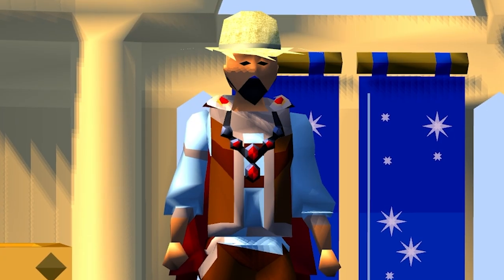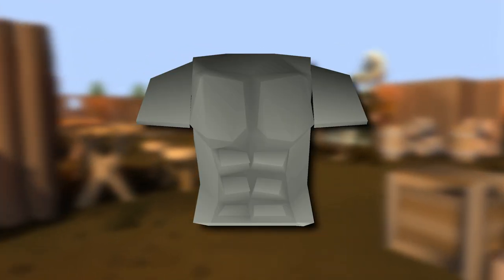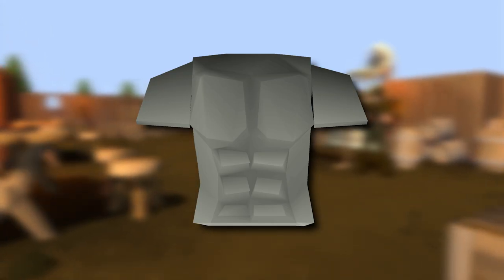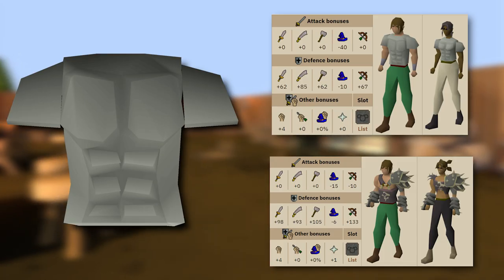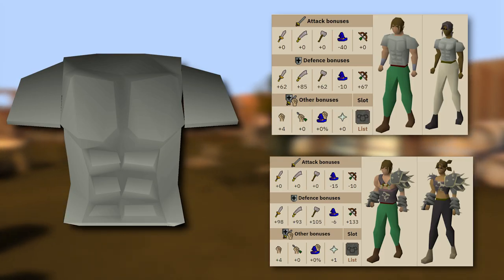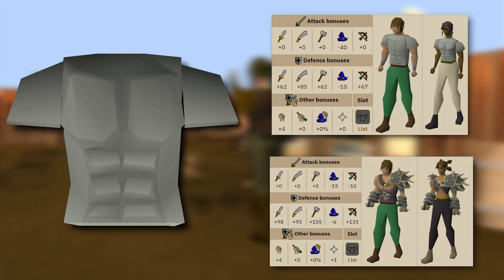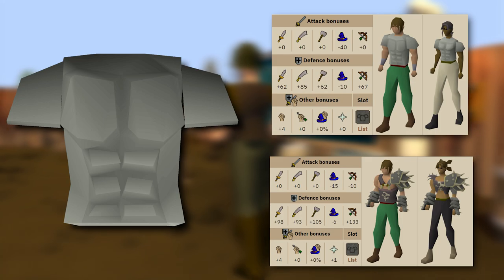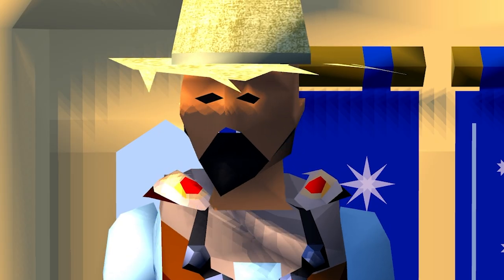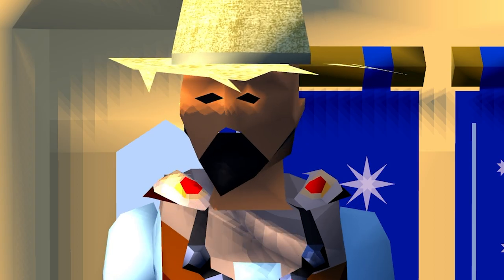Next is the Fighter Torso. This bad boy is pretty great. It can be obtained from the Barbarian Assault minigame, requiring 300 points in all four roles, as well as one queen kill. It only has a 40 defence requirement to equip, yet it offers you the same strength bonus as a Bandos chestplate. Of course it's not as defensive as a BCP, but using a protection prayer negates that stat benefit in a lot of scenarios. This is a must-have item while you're building your bank up to afford those tassets and platebody, so if you don't have it already, get on it.